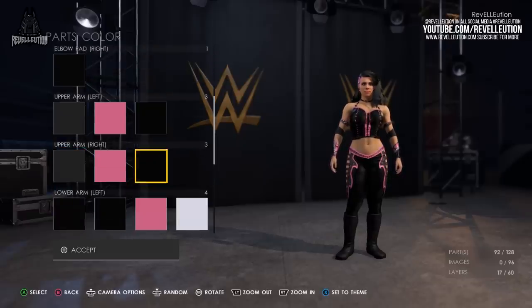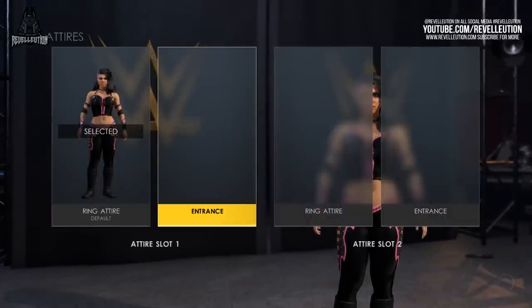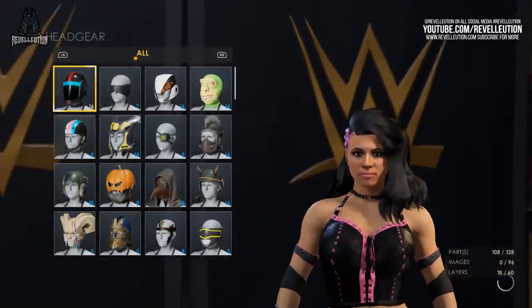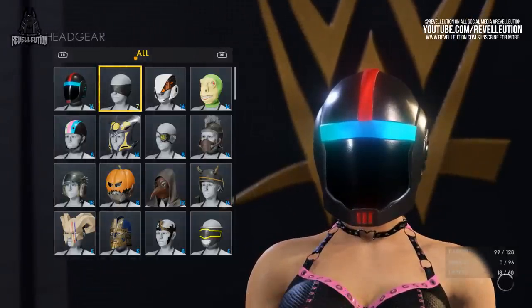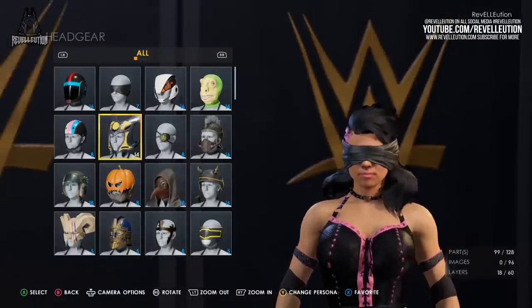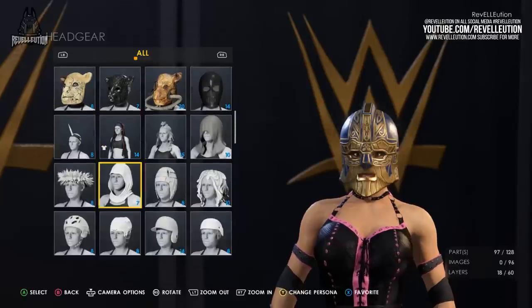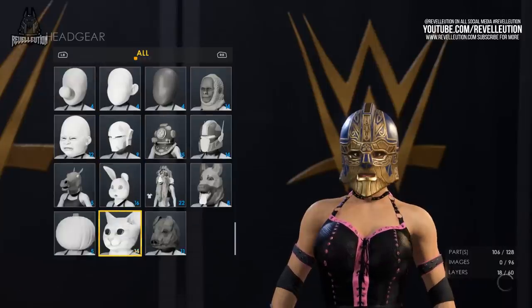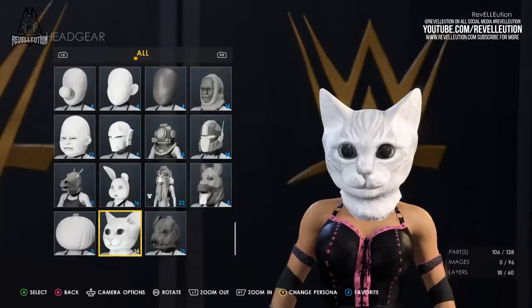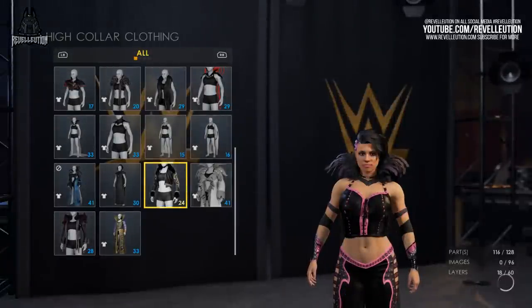When you've fully decided on your attire, you can either end the process here if you don't want an entrance attire, or you can copy your in-ring attire and begin adding some flourishes to make your custom superstar pop during their entrance. This is usually the portion where I would apply headpieces and jackets. The head attire parts include headgear, hooded clothing, high-collar clothing, head accessories, headwear, caps, masks, glasses, face covers and piercings. The headgear, head accessories, headwear, masks and face covers offer up some seriously wacky combinations, including cap masks, pumpkin heads, unicorn horns and so much more.